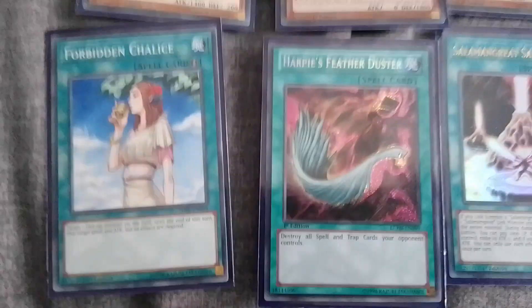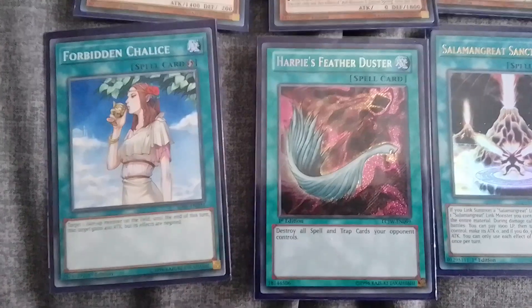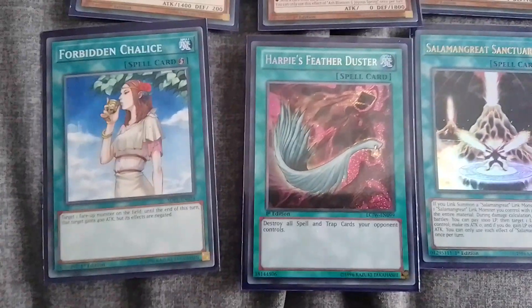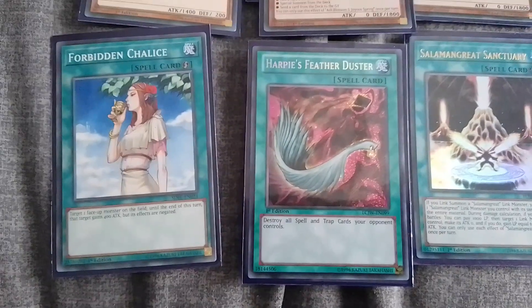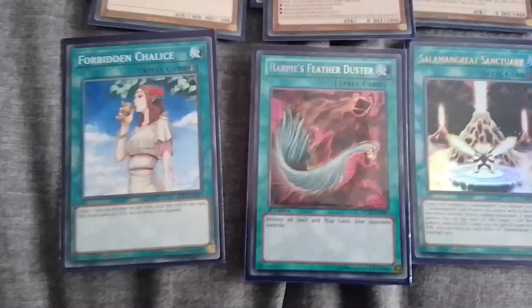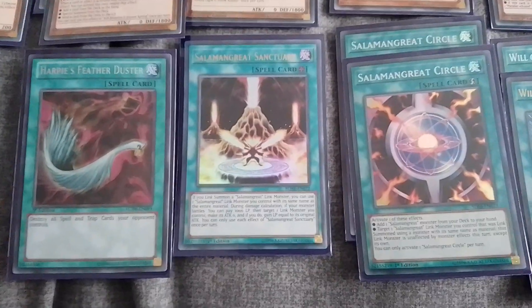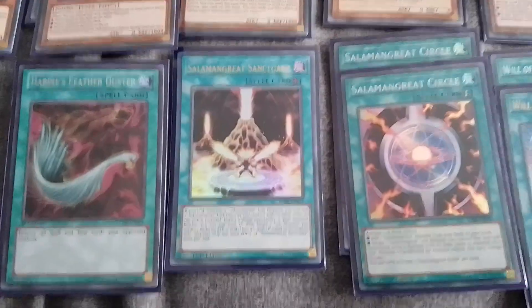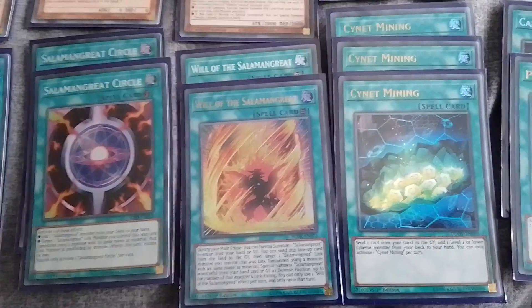Forbidden Chalice — I've been playing this one a bit in Master Duel recently and I've been doing really well with it. It negates one of your opponent's monsters and can also boost attack if you need the extra attack to get over something. Harpy's Feather Duster — pretty good, very good in fact. Sanctuary — not a very good field spell but it has to be in there.